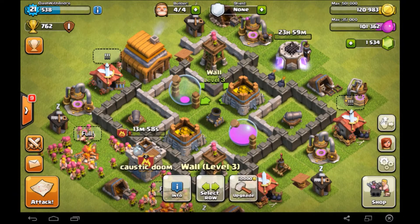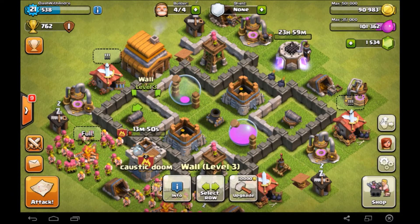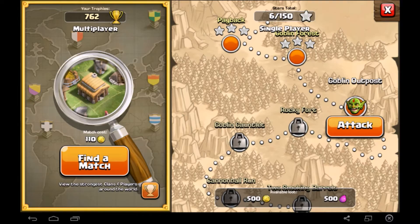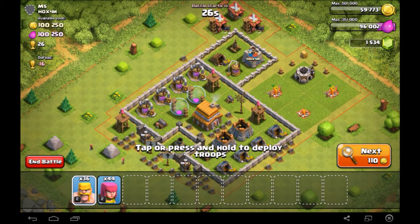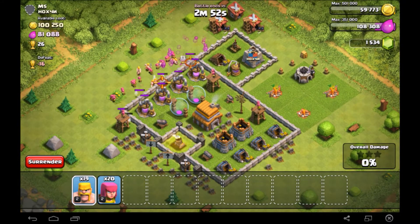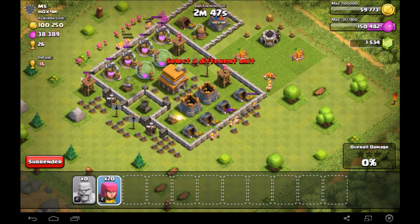I am also going to upgrade some of these walls so I can use my gold, and then we are going to go out and farm some resources. So make sure to stick around because we have some big loot raids coming up. Let's hit that attack button and see who we can find. We'll be attacking MS today and she or he has over 200,000 resources for us. Everything is in the pumps and mines because we can see that they are exactly equal in gold and elixir.